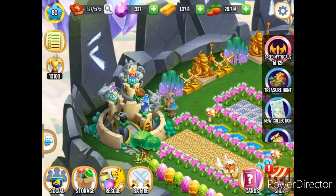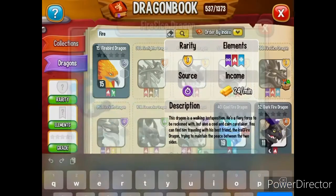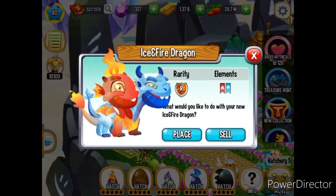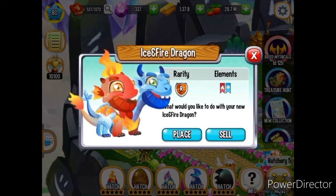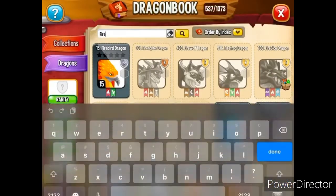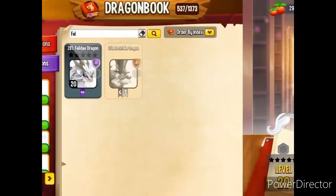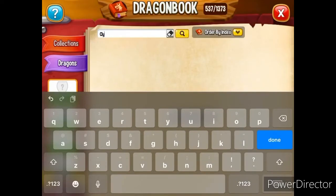Okay, so that's not the one from the event - I guess the one from the event is this one. So I messed that up. This is another one that you can get through breeding, and I think I already have this one leveled up. But let's take a look at what I had to breed to get the fire and ice dragon. I bred a dragon - the cat-looking one - and I also partnered that with the Cyclops Dragon, and that is how I was able to get that dragon.